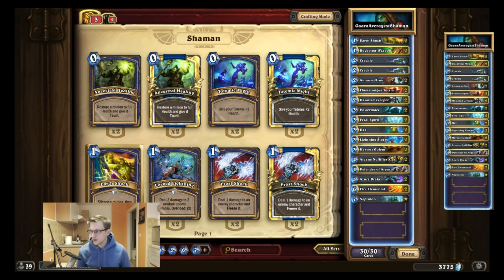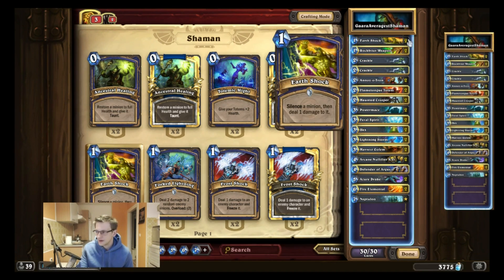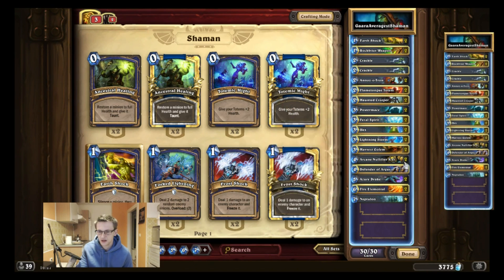Going over the deck list here — I still play double Earthshock since silence is a very important effect right now. Shaman has access to Earthshock and I like this more than Owl or Spellbreaker, so I still play double Earthshock. It has nice synergy with Twilight Drakes and with the Spellpower Totem.